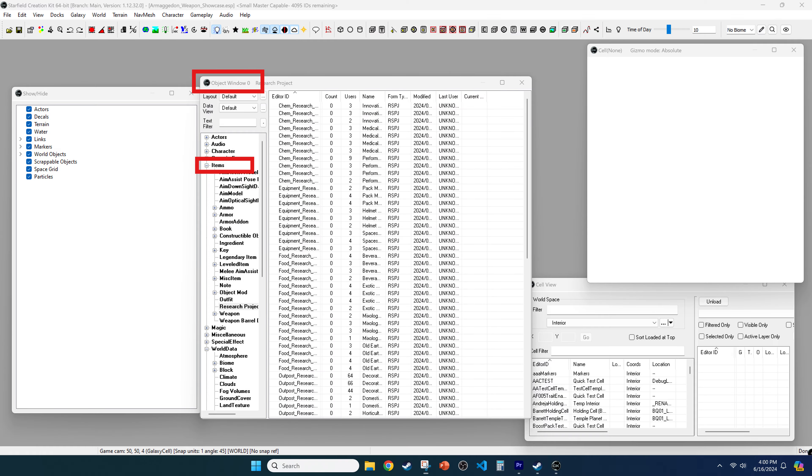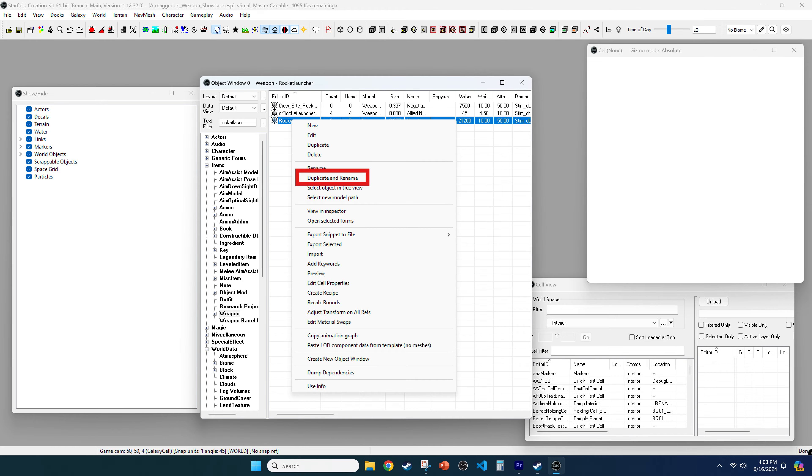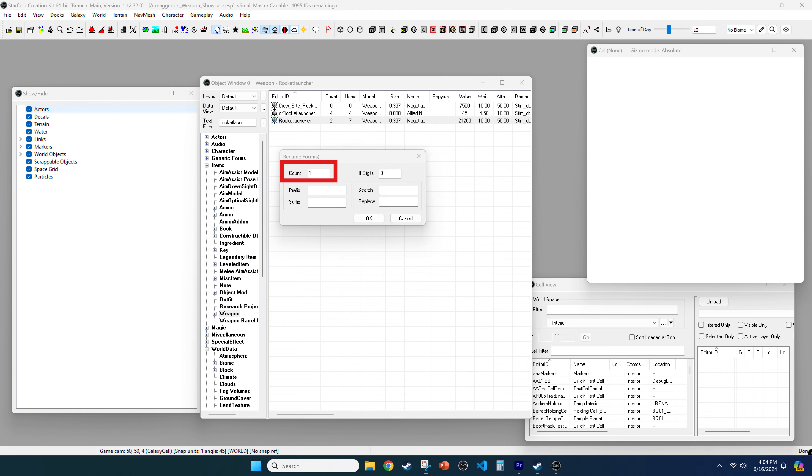For step five, click Items in the Object Window to expand the category and then select Weapons. You can also search for a specific weapon using the item filter. In our case we want the Negotiator, which is coded as 'rocket launch'. Once you find your desired item, right-click on it and select Duplicate and Rename, making only one duplicate for this video.